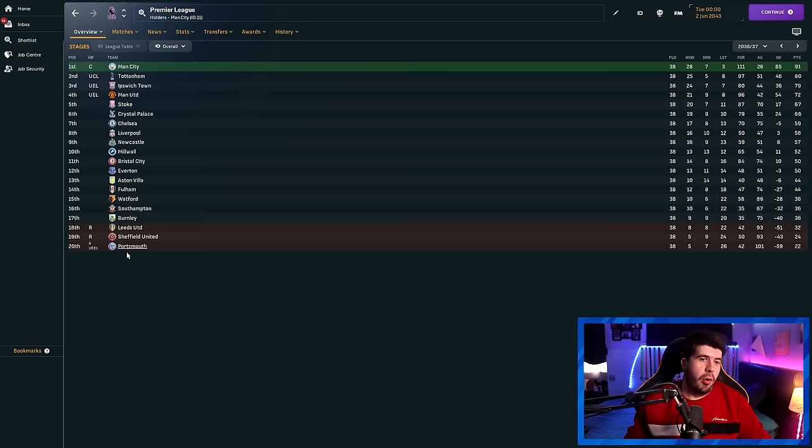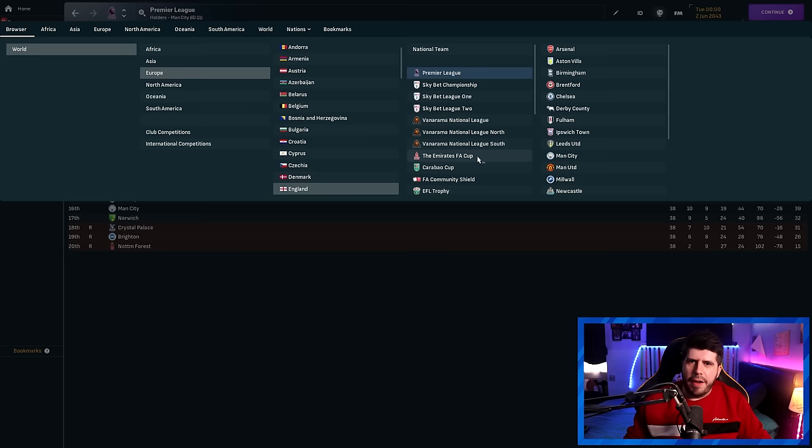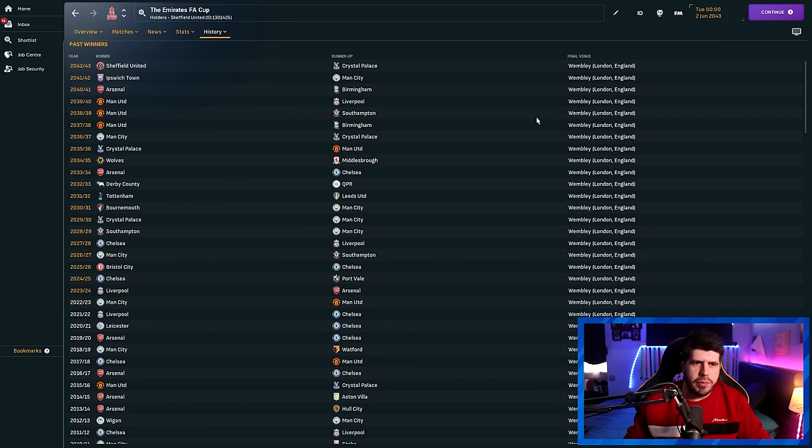Portsmouth got to the top flight, got relegated, and then got into the Conference League. Derby County won the league with 72 points. Looking at the FA Cup: Bristol City won it in 2025, and Port Vale reached the FA Cup final in literally the second season of the save, which makes me wonder if they went on a mad run up the leagues. They're currently in League One. They had a spell in the Championship, actually coming sixth at one point. During that FA Cup run season they were still in League One — they must have just had a hell of a good squad.